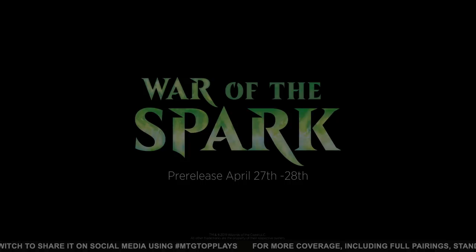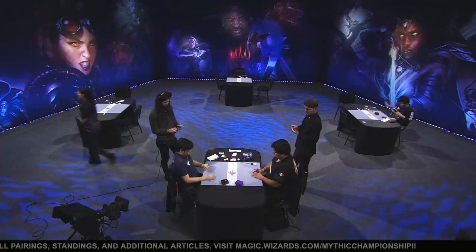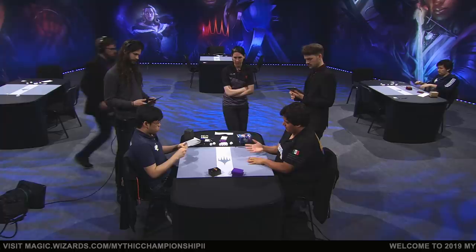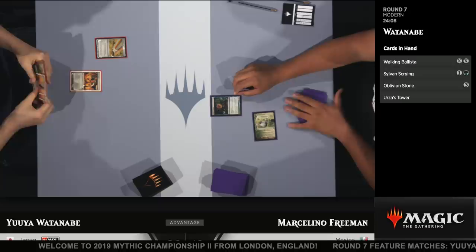Welcome back to the feature match area here in London. I'm Marshall Cycliff, I'm with Paul Cheon, watching Modern action at Mythic Championship 2. Down in the feature match area, only two left: Marcelino Freeman and Yuya Watanabe. We're going to game number three. It's Boggles in the hands of Marcelino versus Tron. They've actually been going at it — we've seen cards really affect each other, not just in the linear 'I'm going to get you dead before you do' sense.